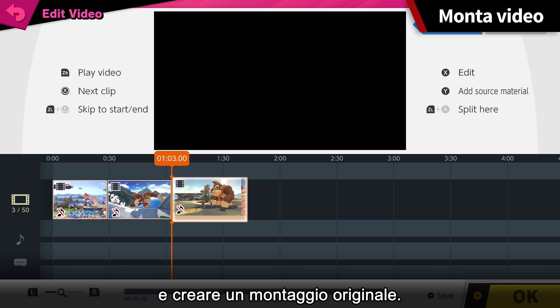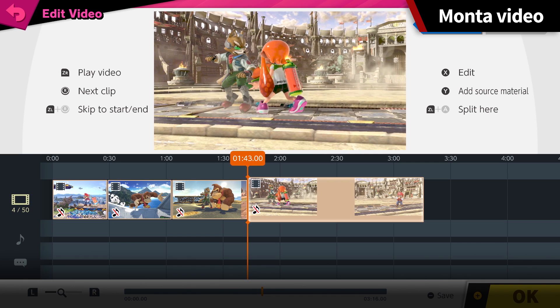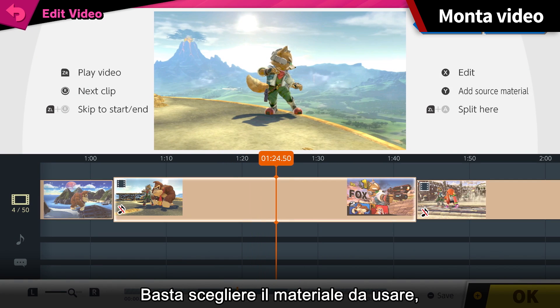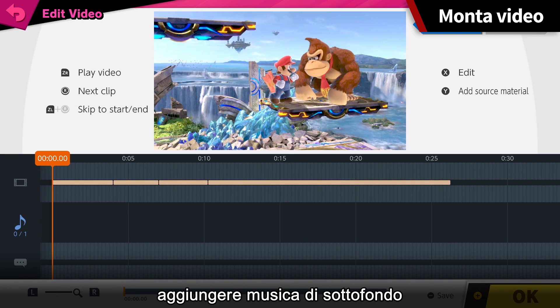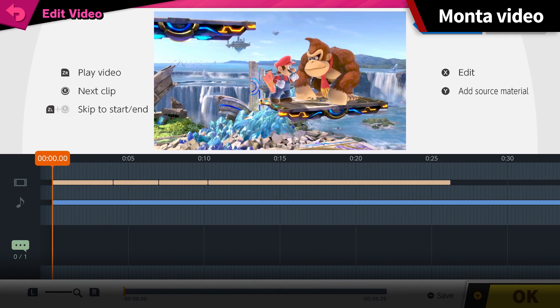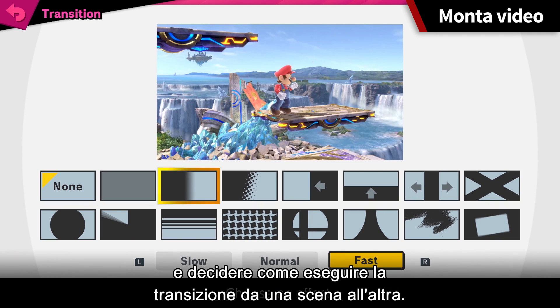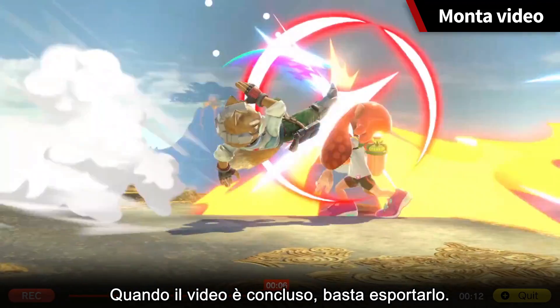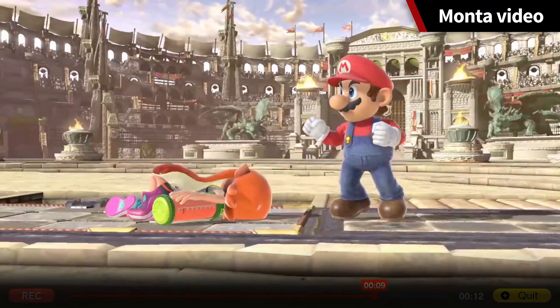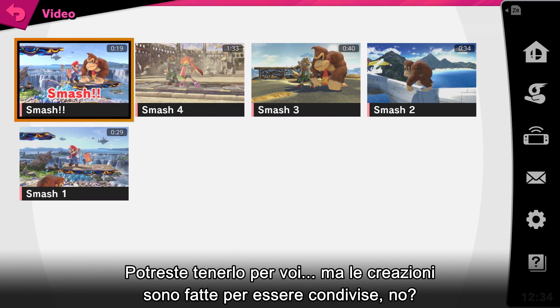Now you can import videos saved to your Nintendo Switch system to a timeline and splice them together. Editing is very simple — just pick the parts you want to keep, add some background music and subtitles, and choose how to transition from scene to scene. Once your video is complete, simply export it.